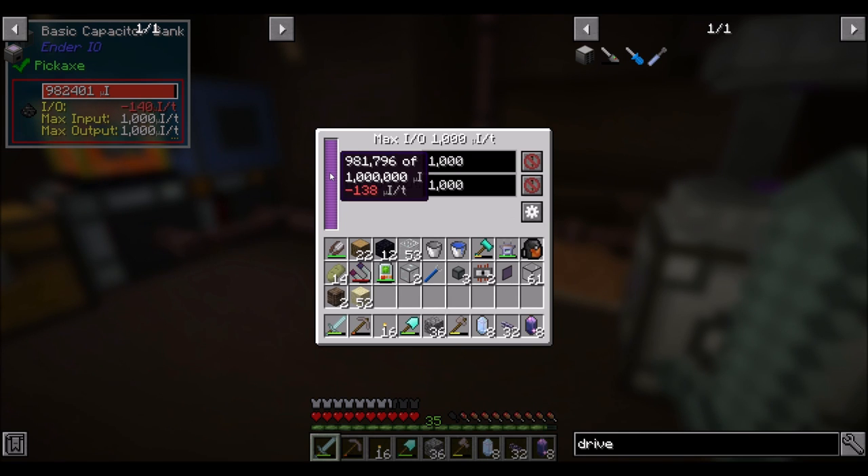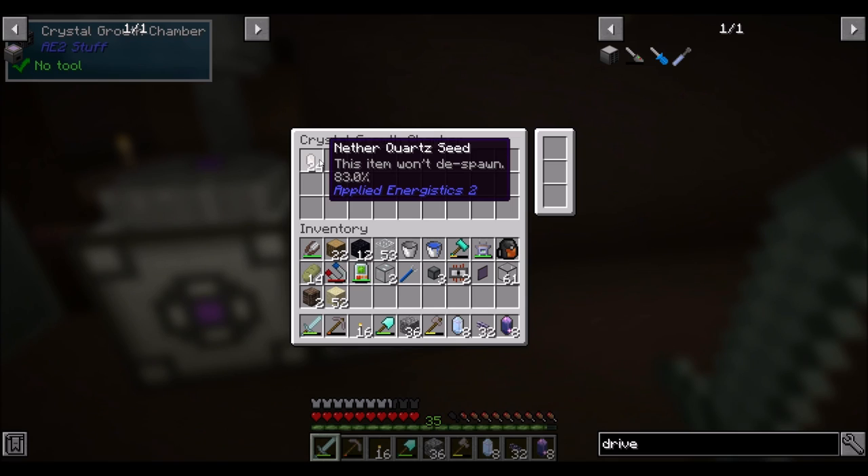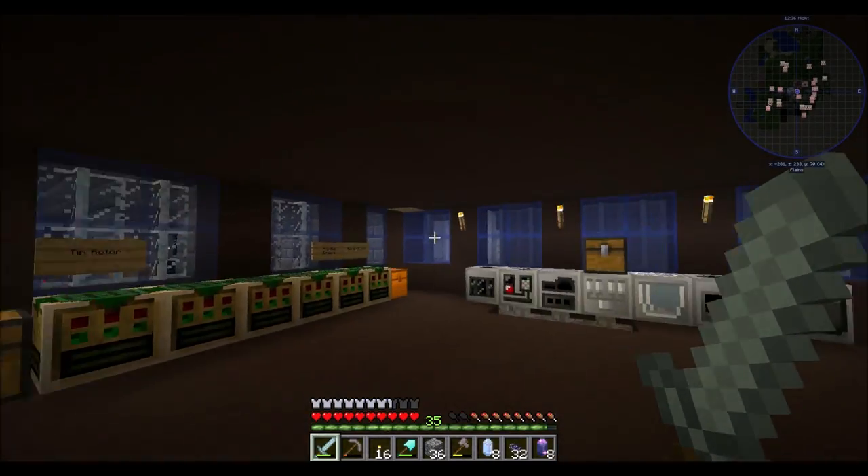Last episode we got this whole power setup going, which should hold us over for a little bit. We can always just ramp up our magmatic dynamos. It's using around 256 RF I would guess — that's not bad. And we can throw acceleration upgrades in this thing too, don't forget.